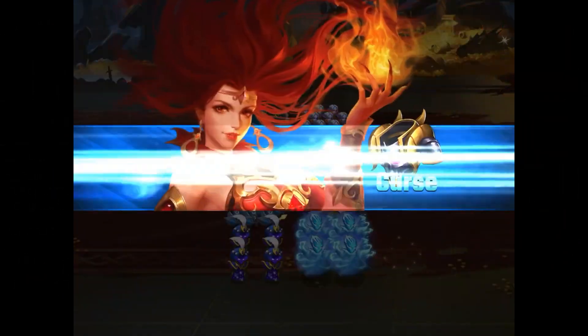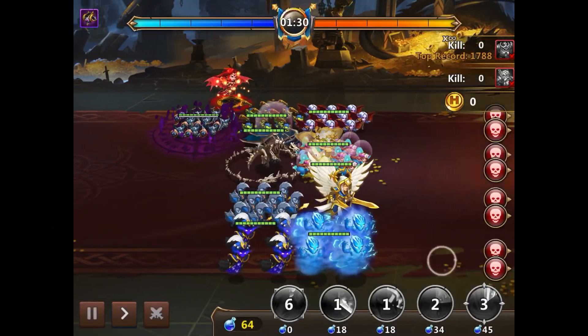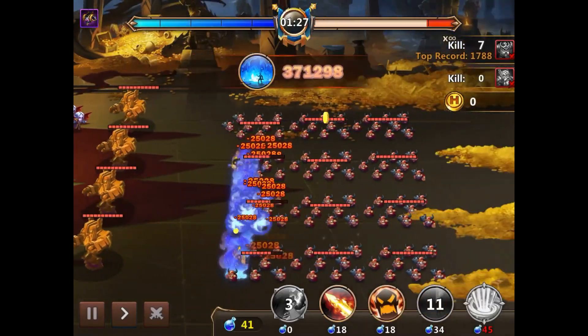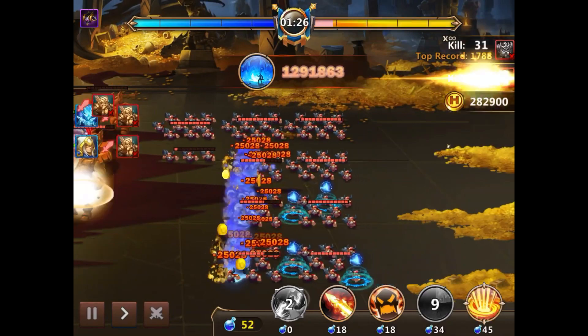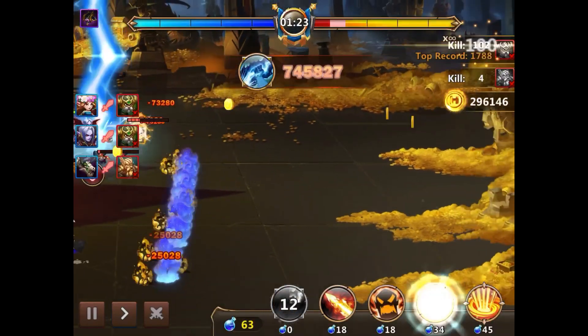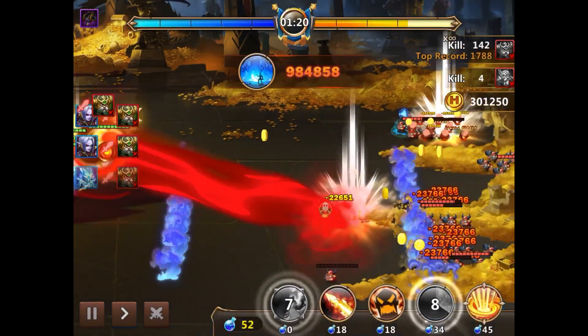I have asked a few people to show me their Dwarven Treasury formations on the Discord. I have chosen one of them and will be using it in this video. This person is using Luna as a hero. If you do not have Devil, Luna is currently the best hero to use in this event.